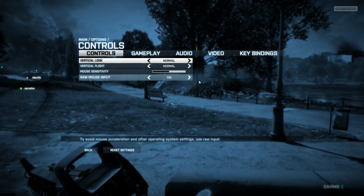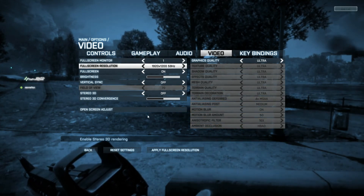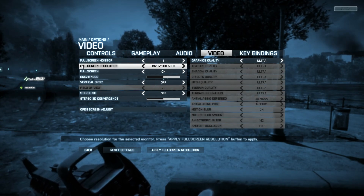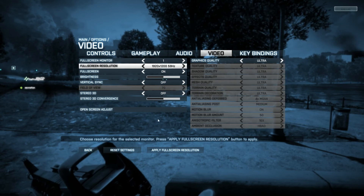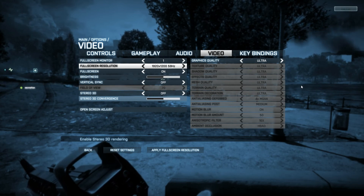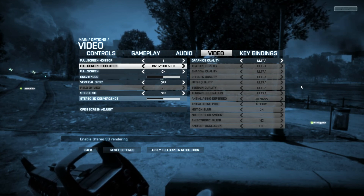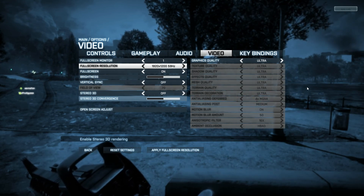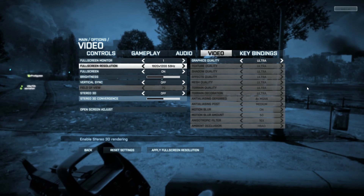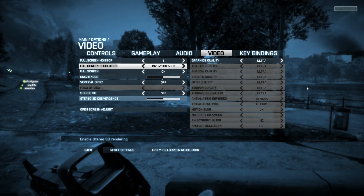Hey guys, what's up, this is Gman. I thought I'd take a little bit of time out from playing the Battlefield 3 beta to do a little benchmarking on my system. It's not going to be really scientific — I'm just going to film myself playing it and see what kind of FPS I get. I'm going to use the ultra preset, resolution at 1920 by 1200, with v-sync off. We'll try it first with one GTX 460 and then two in SLI.